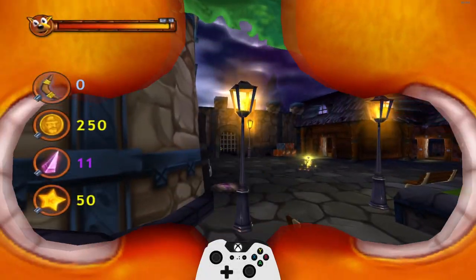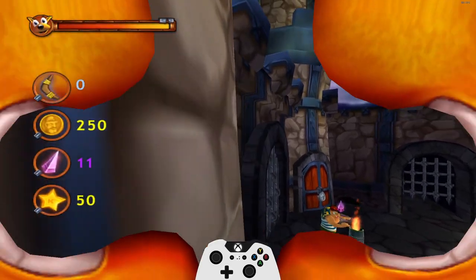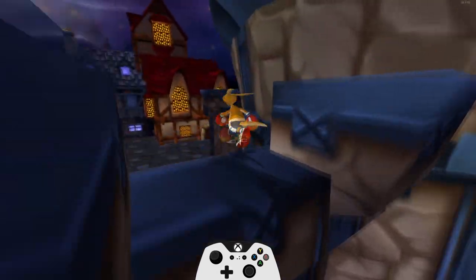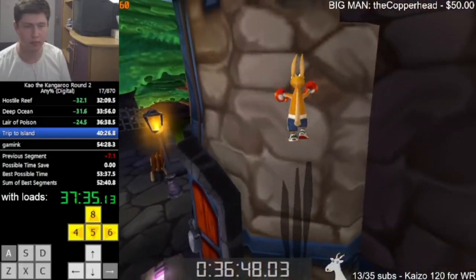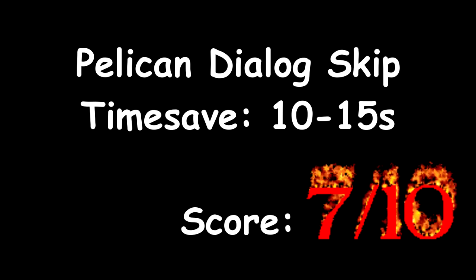Before we get to the next level we can do pelican dialogue skip. We enter the level by talking with the pelican but instead we can just hit a certain trigger by doing some parkour. A cool unexpected side effect is that after finishing the volcano level we will spawn in a way better place than we would normally. It saves time twice. Wow. 7 out of 10. I'm pretty bad at this so I just could not give it a higher score.